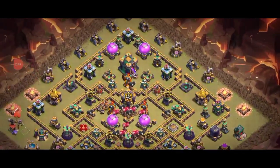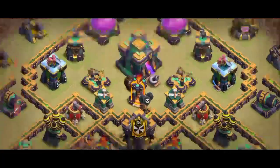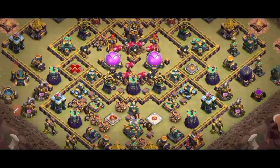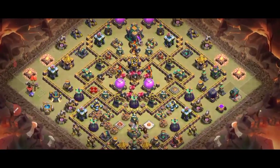Some people coming from the back just destroy a funnel hole, and after that you see a Super Minion waiting. I hope you will like this base. You will see in the replays how the hybrid attacker fails on this base.